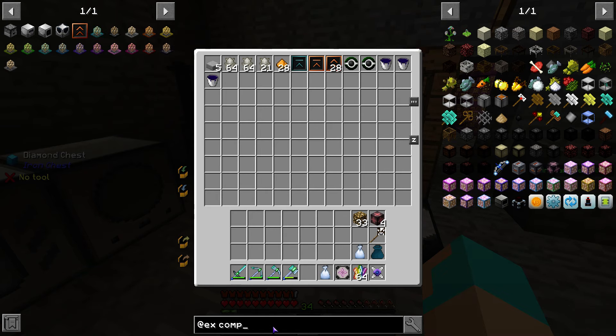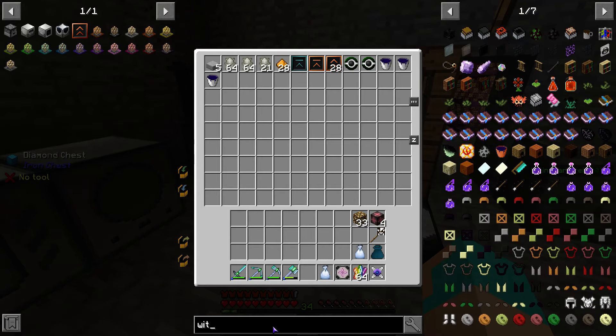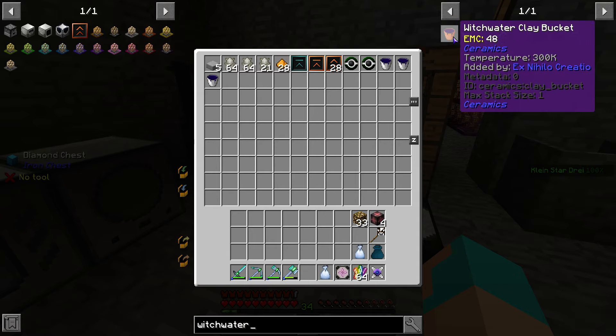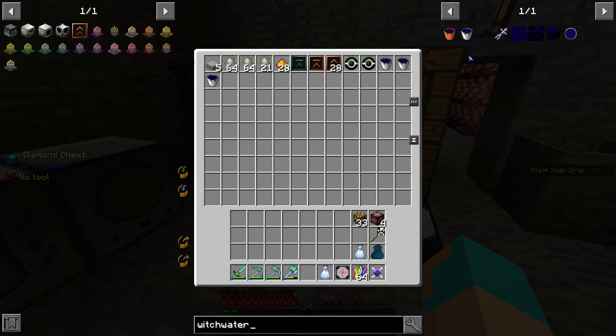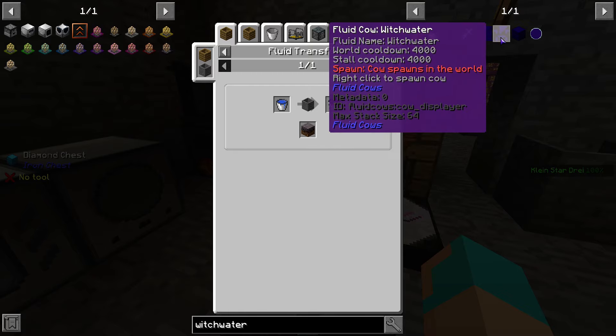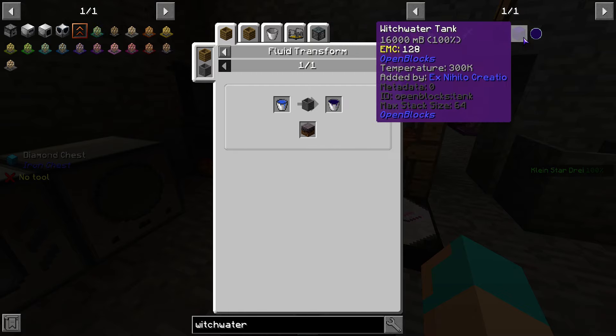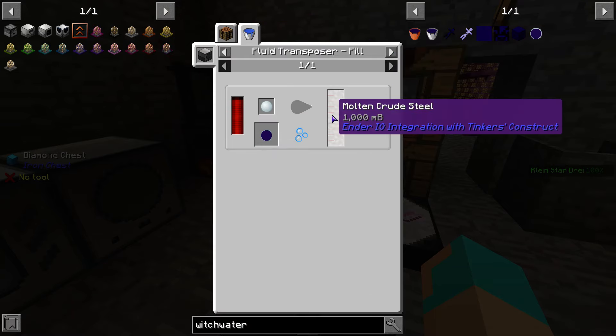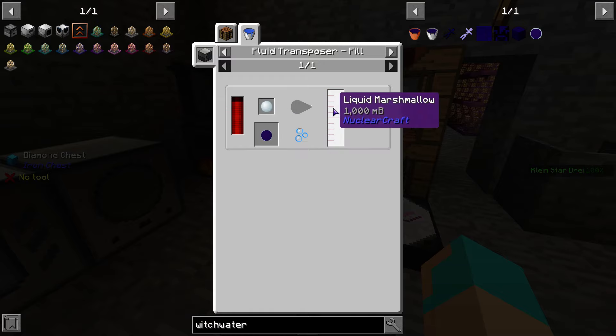Let's check what is available for witch water. What is available is a witch water clay bucket, a witch water bucket, these that you can drop into witch water, just the straight how to make witch water, witch water fluid cow, a witch water tank, and an empty floor which we can throw and make witch water into.